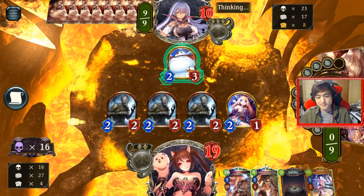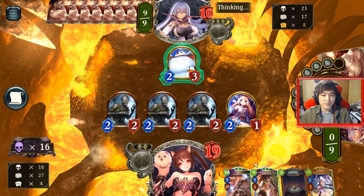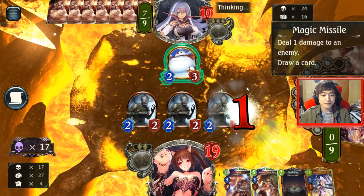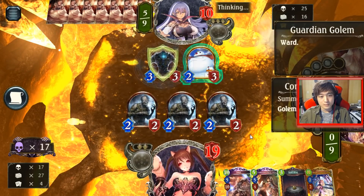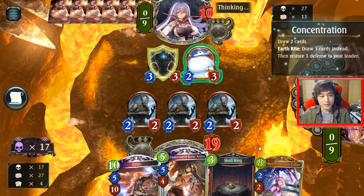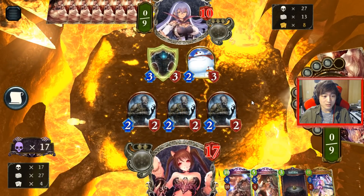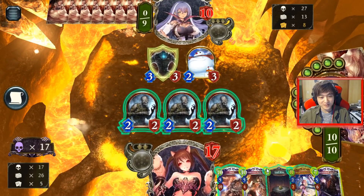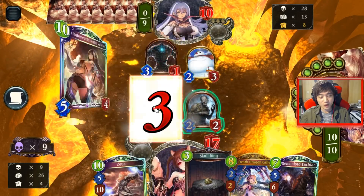Just a connection issue. Come on, just play Giant Chimera. Giant Chimera shouldn't kill me right? Doesn't look like it's happening. If he doesn't have a Fire Embrace he's dead. Nice — that was a really quick turn for him. Pick up the Ector for the alternative lethal.